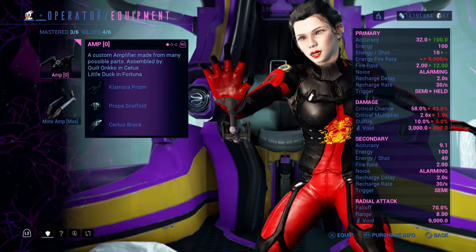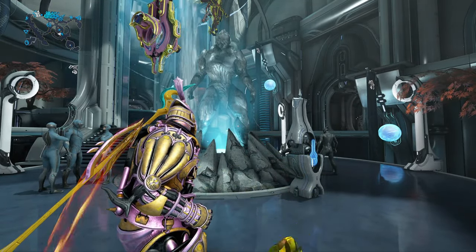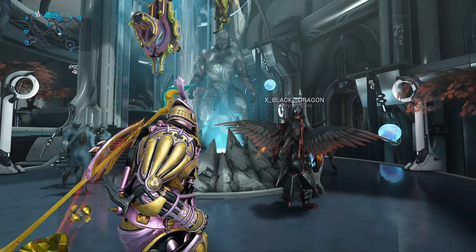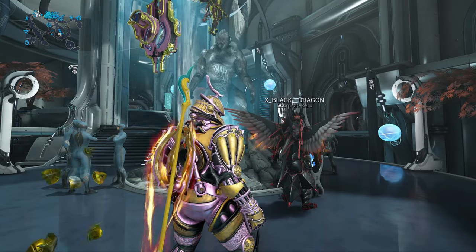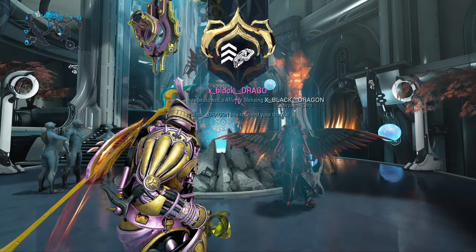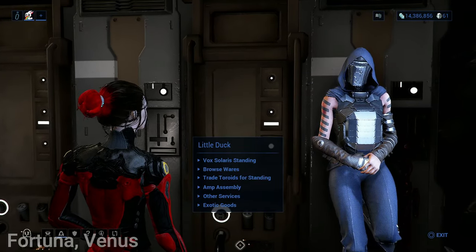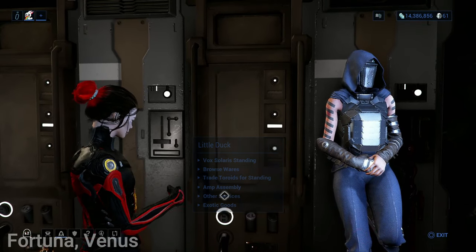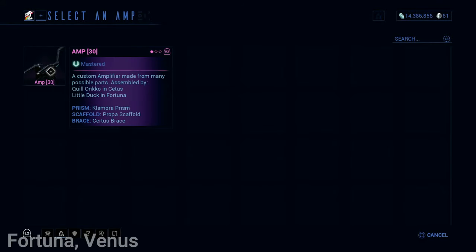Select the Amp — now you need to level it up. You can level it up the same way you level up anything else. I also suggest using an Affinity Booster to help level it up faster. The easiest way to get an Affinity Booster is by going into any Relay and waiting — if a level 30 player comes into the Relay, they have the option to give Affinity Boosters to anyone already there. The Affinity Booster will last at least 3 hours, which is enough time to level anything up. After it reaches level 30, head back to Little Duck and Gild the Amp — this will make it stronger. After Gilding, the Amp goes back down to level 0 and you will need to re-level it to 30 again. Then it's good to go!